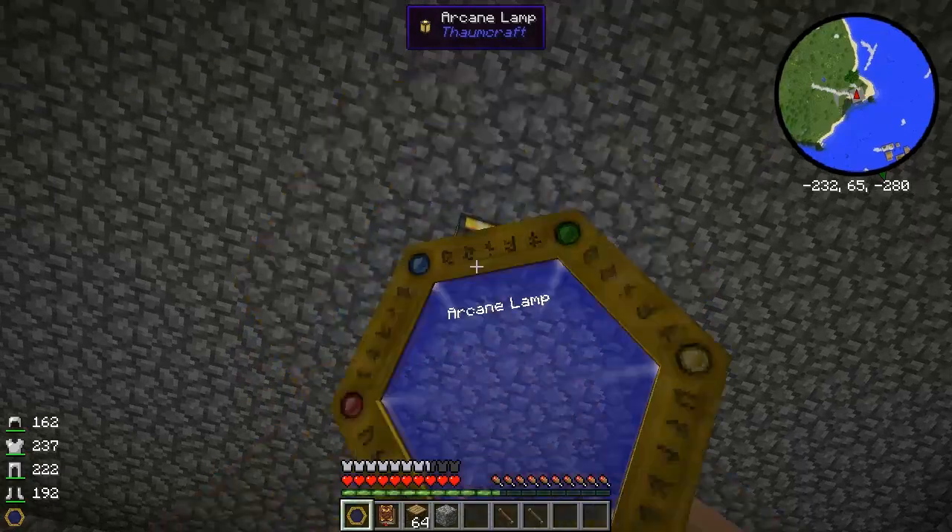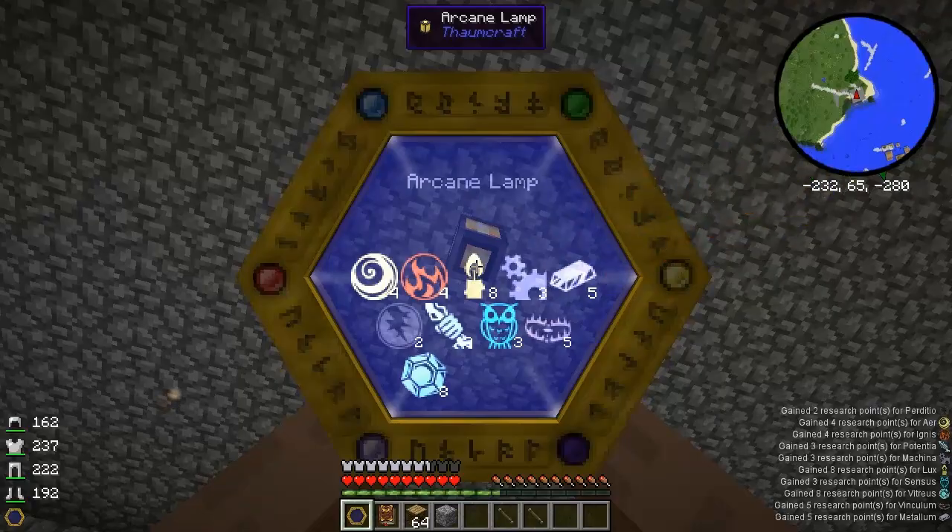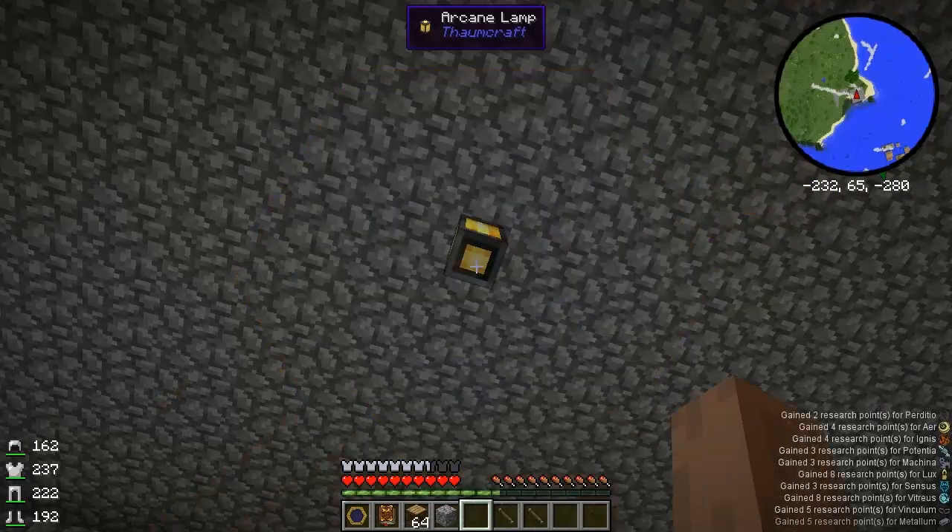So the Arcane Lamp is a very nice tool. Now, we didn't scan it and we should have. Shift right-click. You get a lot more aspects from complex built things.